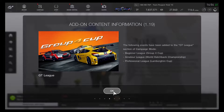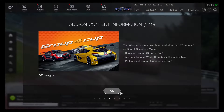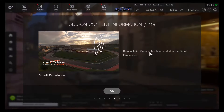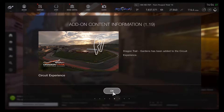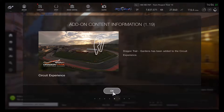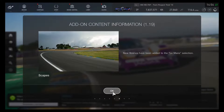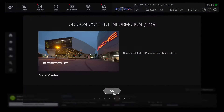There might be some brand new events added into the GT League. There's a Group 4 Cup in the Beginner League, World Hatchback Championship in Amateur League, and the Lamborghini Cup in Professional League. The Dragon Trail Gardens has been added to the circuit experience. There are also new scenes added to the Le Mans section and scenes related to Porsche.